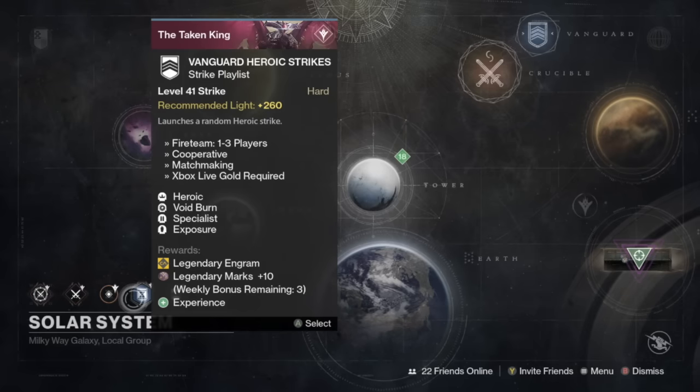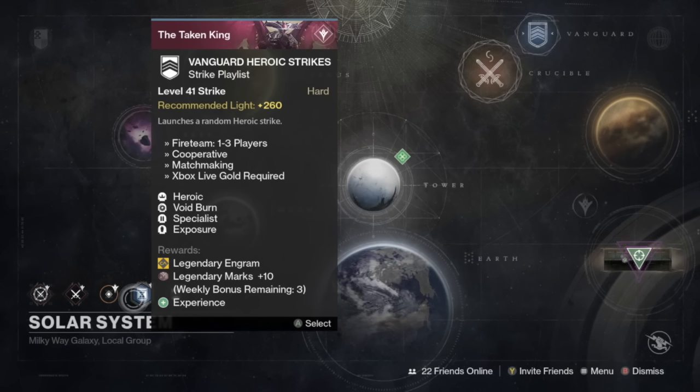This week the Vanguard Heroic Strikes modifiers are Heroic, Voidburn, Specialist, and Exposure. This is definitely farmable this week. With Specialist on, that means you can take a Sniper Rifle, you can take a Telesto, which a lot of people like using, and any kind of special weapon — tie it with Voidburn and do really, really well. Exposure makes it easier because you're going to have more life in the long run. Just make sure you take cover when getting shot at by lots of enemies, and you can do pretty well. This is very farmable this week if you want to get some Vanguard packages.